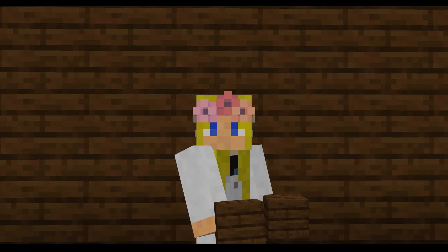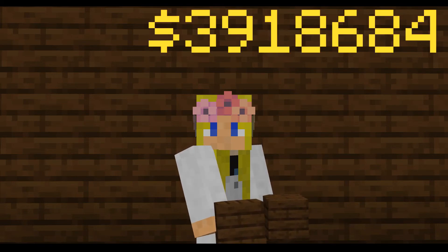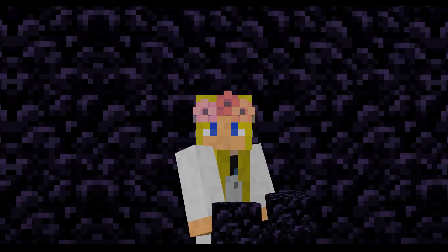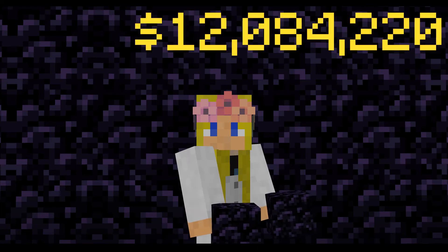In seventh, we have dark oak planks. Not only did I think these actually didn't exist, but when I found out they existed I didn't expect them to cost this much. One block will cost you three million, two hundred and twenty-five thousand pounds. No wonder the mansion is in the dark oak forest — you need so much money to own that mansion. In sixth, we have obsidian. We're getting into the gemstone territory now, so everything is going to start getting quite expensive. One block of obsidian will cost you nine million, nine hundred and forty-five thousand and seventy-five pounds. It's worth the money — it's so worth the money.